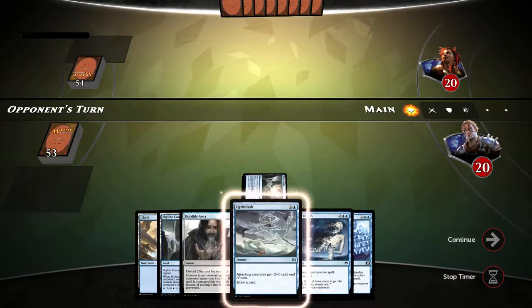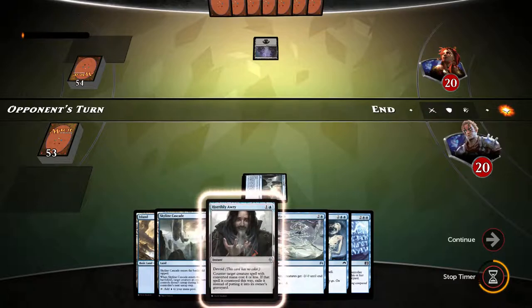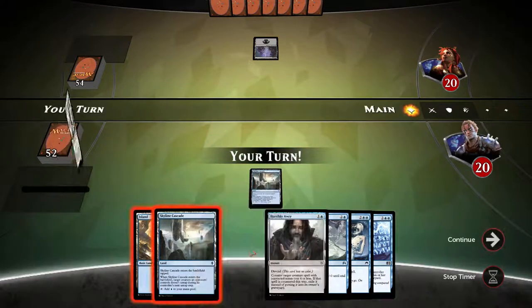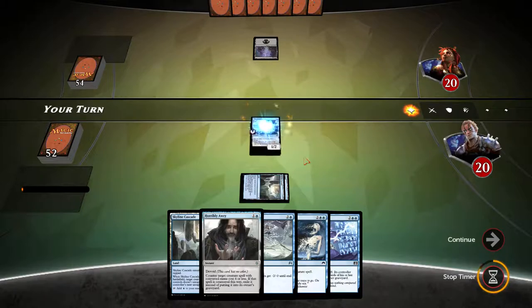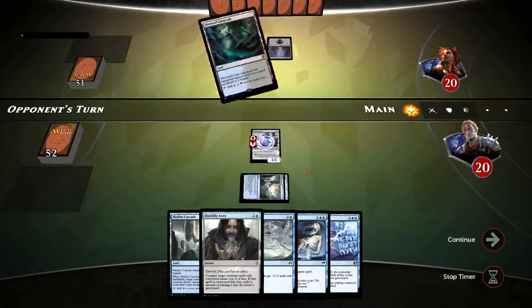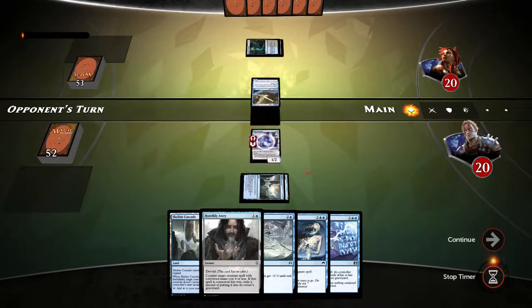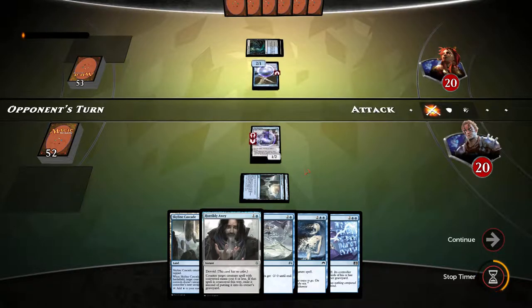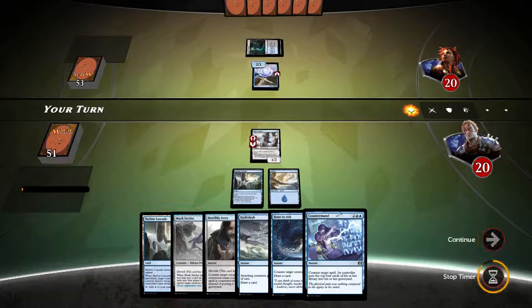We have a decent hand — enough lands, enough decent cards. I'll play an island and have the Horrible RE up just in case our opponent plays something. Actually, let's just play Mist Intruder.